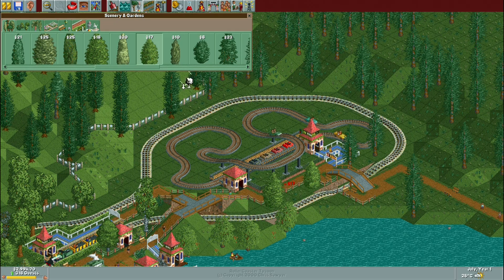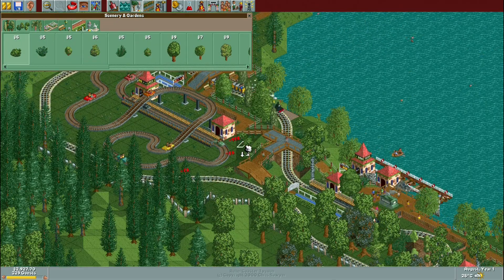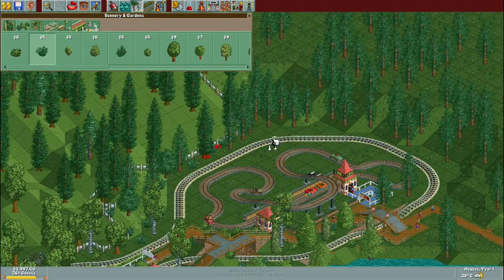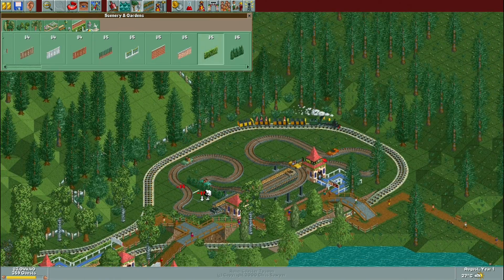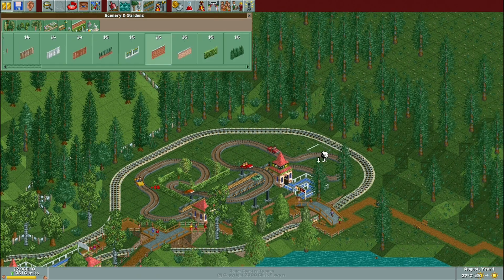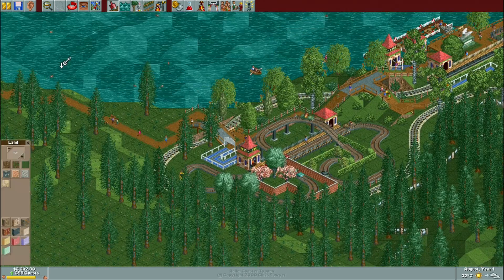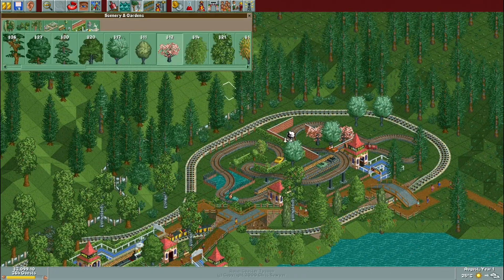After a bit more landscaping around the railway, I added a car ride in that little pocket of space inside the railway loop. I decorated it with a kind of classic RCT feel — a few nice little hedges and brick walls, some colourful trees, and those little quarter-tile ornamental trees, which I don't really use that much. I had a lot of fun playing around with them and throwing shrubs down all over the place.